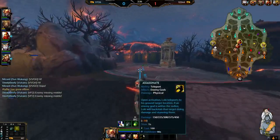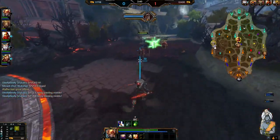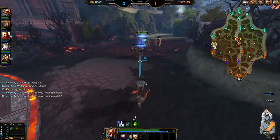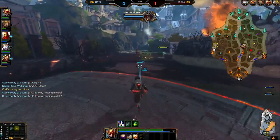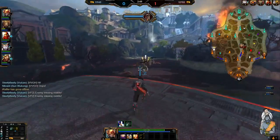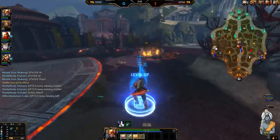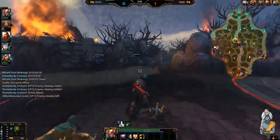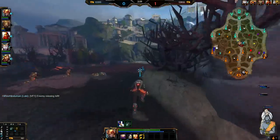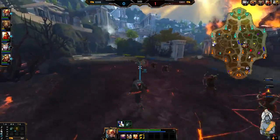Your last ability is really good - Assassinate. It allows you to teleport a long distance across the lane. You can see how far you can jump, and you'll stab the target in the back and deal a lot of damage. What you want to do is initiate with that and then follow up with Vanish, or use Vanish for escape along with Aim Strike.